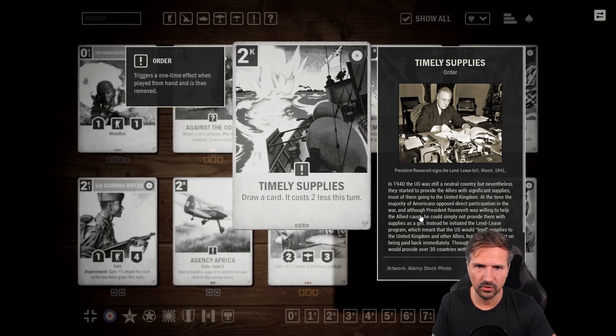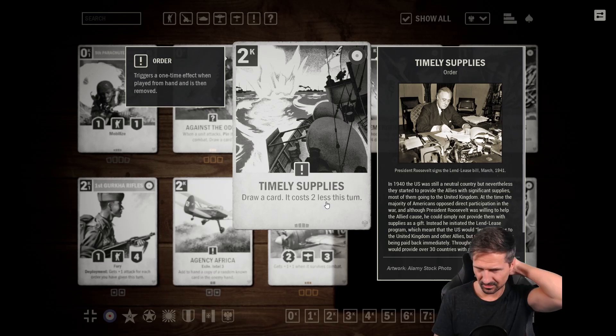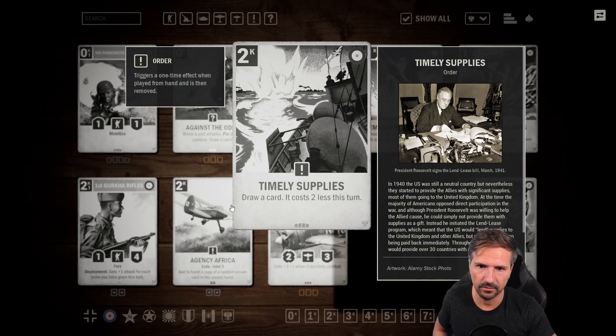Then we have Timely Supplies — two credits, draw a card, it costs two less this turn. A really nice addition for Commando decks. Commando decks usually play a lot of cheap orders, and for two credits you very likely draw another order that costs two or less, making it cost just zero — so you get another ping out of your Commandos. Outside of Commandos it's kind of just cycling your deck. I think it's not that great outside of Commandos, so I give it three stars.